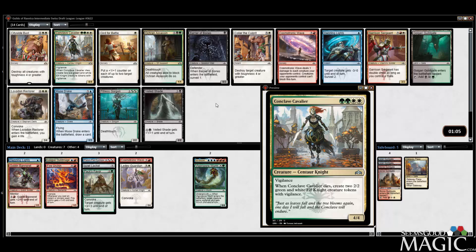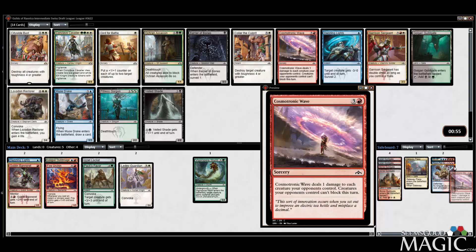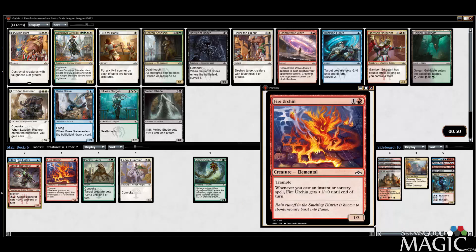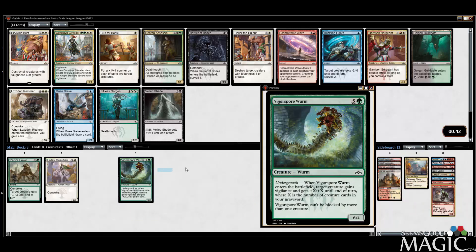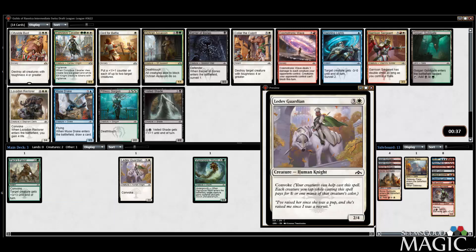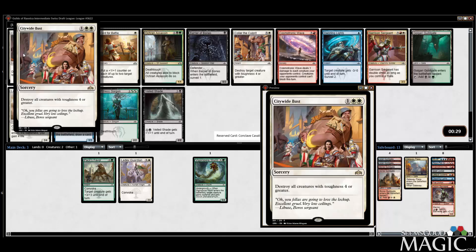Conclave Cavalier — if we're going to do it, then we've got to do it. We've got a lot of work to do, but if it flows any way like it did before, we should be okay. Off to a not-so-great start, but Cavalier here is a big pickup — it's a great card. Let's see what else is in here.